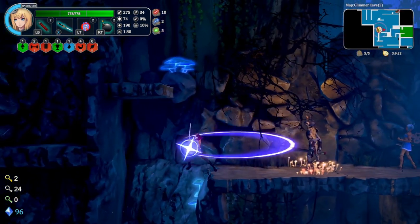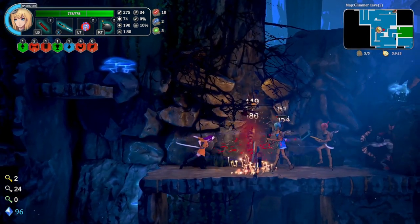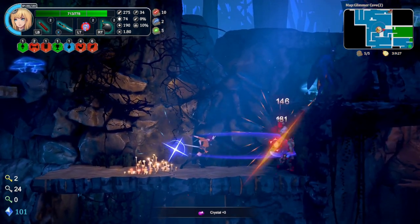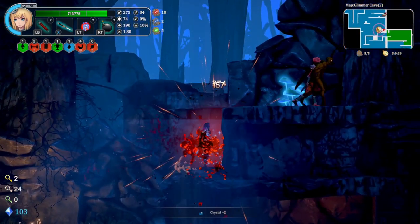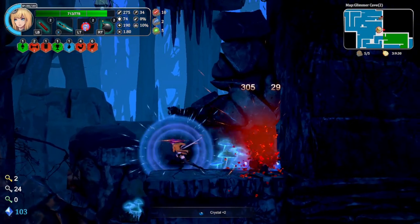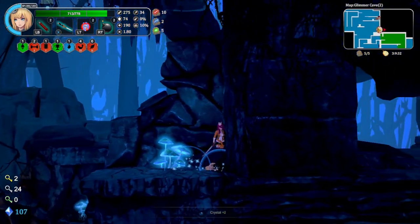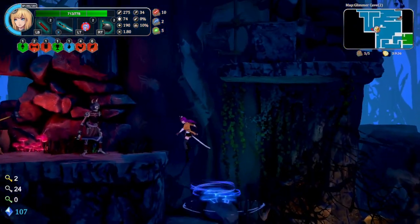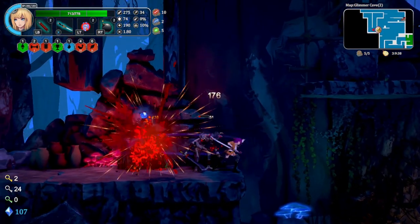You have gems you can use to either buy new gear or upgrade your character. There are hexagon things underneath your character that will improve your stats — increasing your attack, increasing your health, and doing different things with different effects.